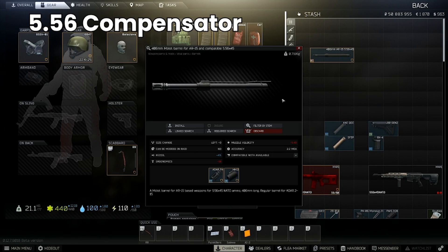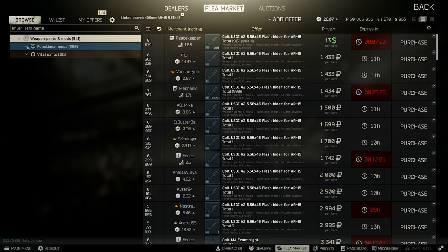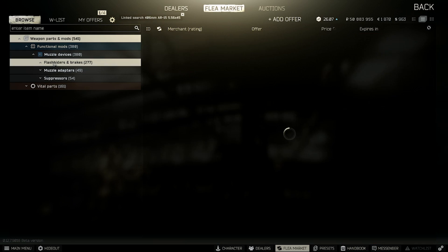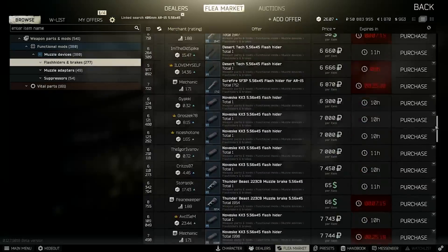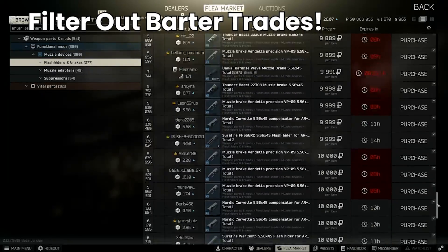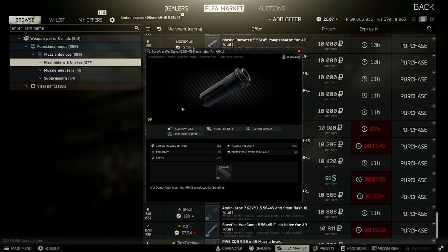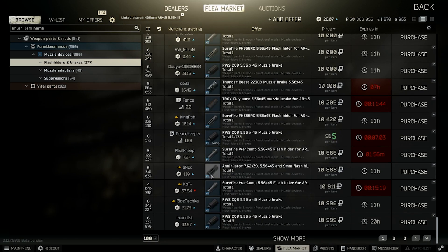For example, if you're looking for a muzzle break for a 5.56 weapon and you're over level 10 but don't have traders at high levels, what you can do is link search an ADAR barrel and click into the muzzles category and scroll down to see what you can find. Just remember to filter out barter trades as these are almost always players preying on people who use the system, listing items far lower than they should because of Tarkov's strange internal pricing for barter items which is used by the flea market to determine price ordering.